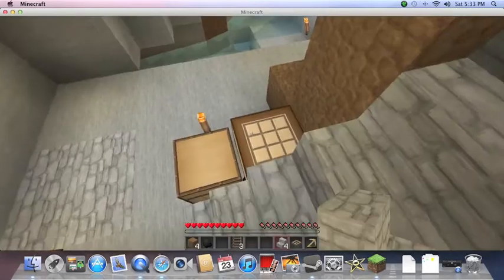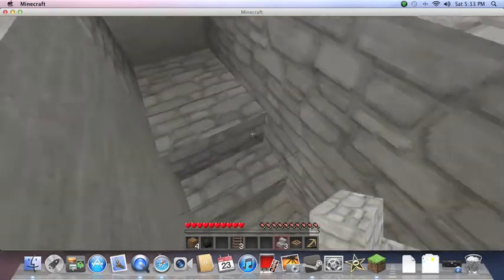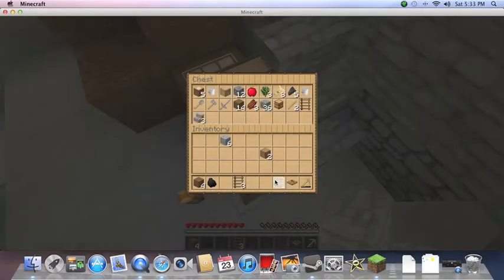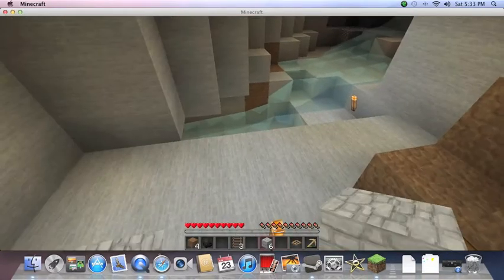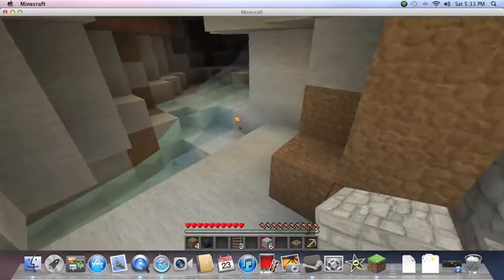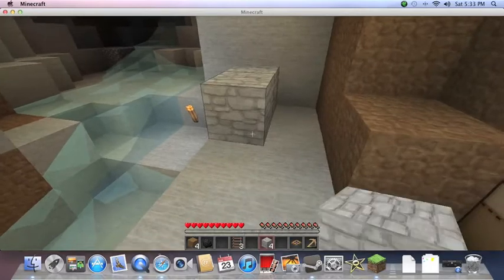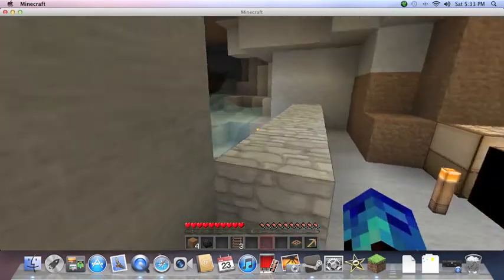Okay, four more cobblestones downstairs. I can't really do anything about that and I'm not in the mood to take it down. So cobblestone — we'll need that to close ourselves off from the cave. We won't even go and explore it, due to the chance of lava. Sounds exciting. No, it's not guys.